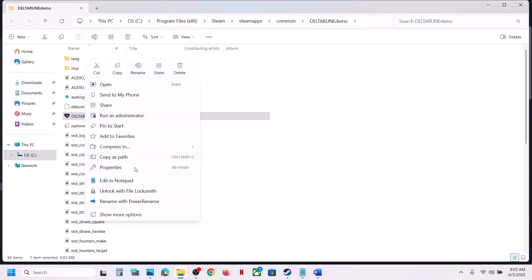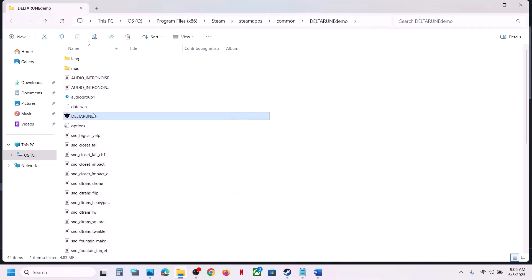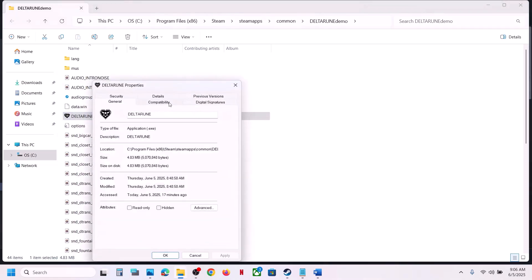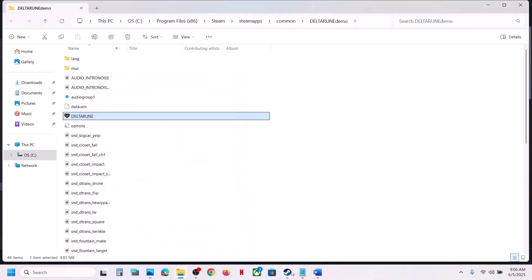Double-click and launch the game to check. Still not working? Put a check on compatibility mode and select Windows 8, hit Apply, click OK, launch the game and check. Still not working? Select Windows 7, hit Apply, click OK, launch the game and check. Still not working? Put a check on 'Disable fullscreen optimization', hit Apply, click OK, and launch the game. If none of these work, uncheck all these boxes, hit Apply, click OK, and follow the next step.